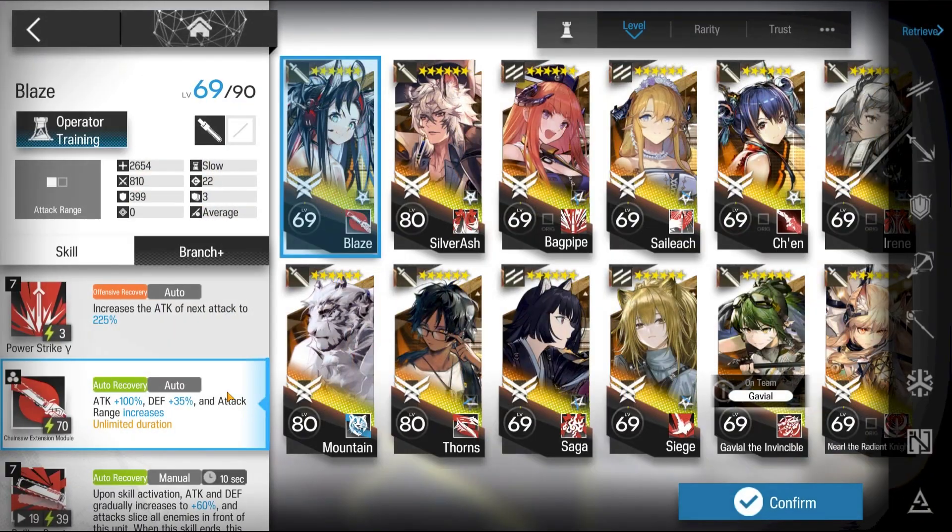Here's the squad composition: Blaze S2, M3. Myrtle, adjust for the DP — E2 not required.